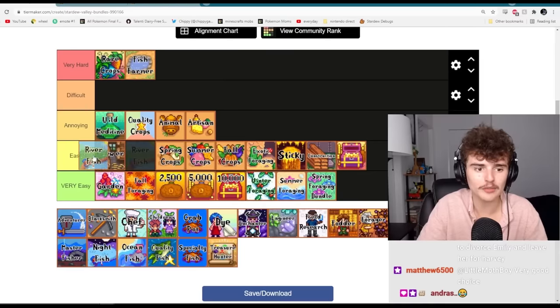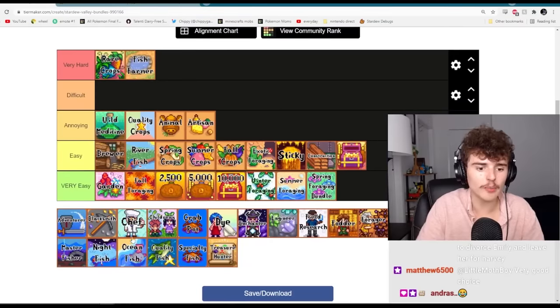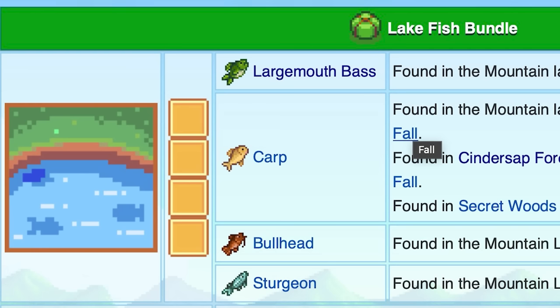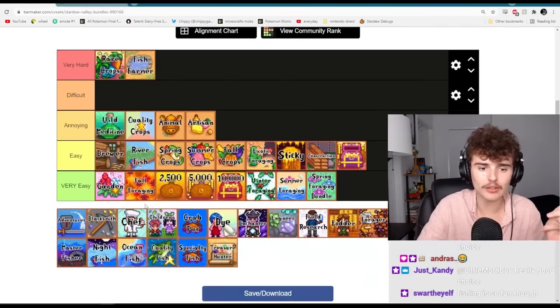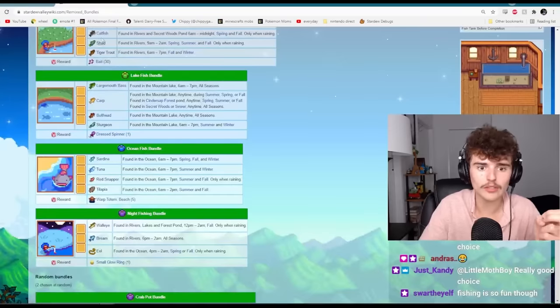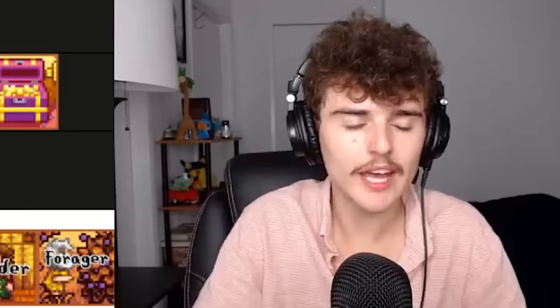I've seen people struggle the most with fishing of all the activities. The lake fish is definitely one of the harder bundles because you need a sturgeon, which is sort of annoying. I know a lot of people struggle to catch their first sturgeon, which makes that bundle pretty annoying, sometimes even hard. I'll put it in difficult — I don't want to downplay that.